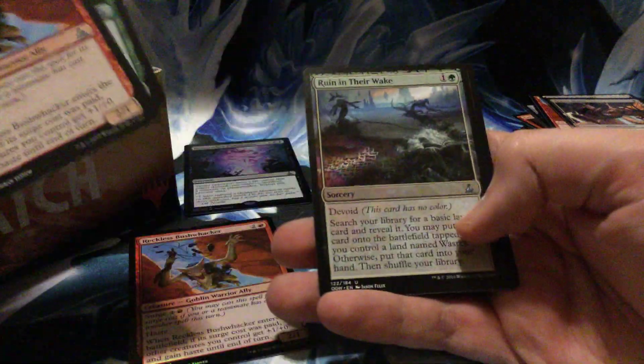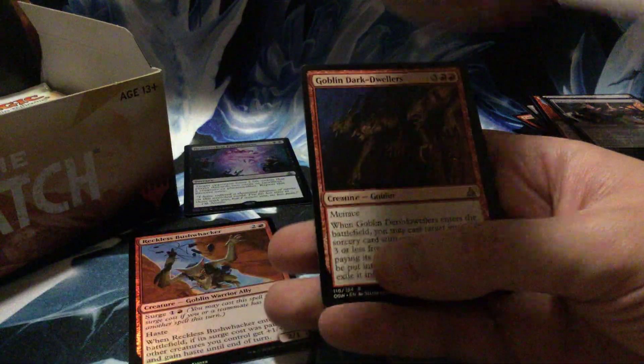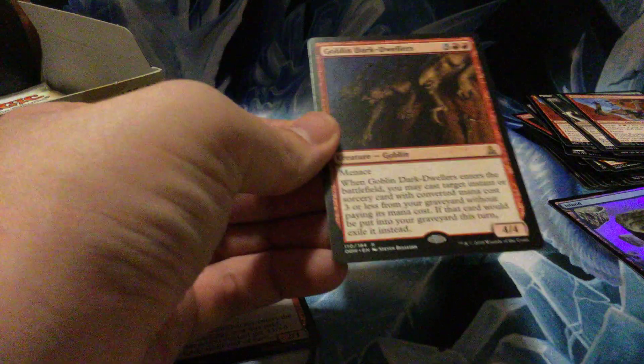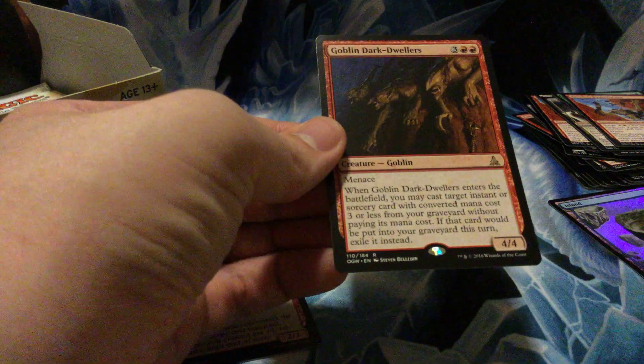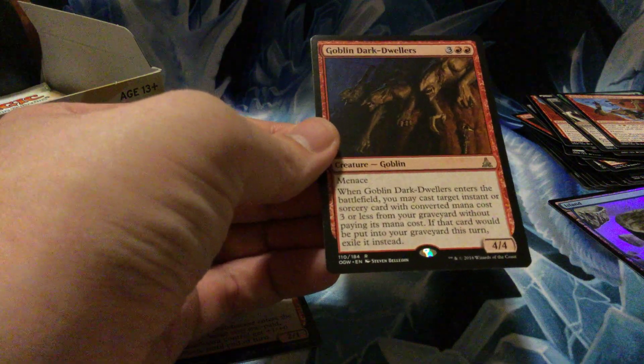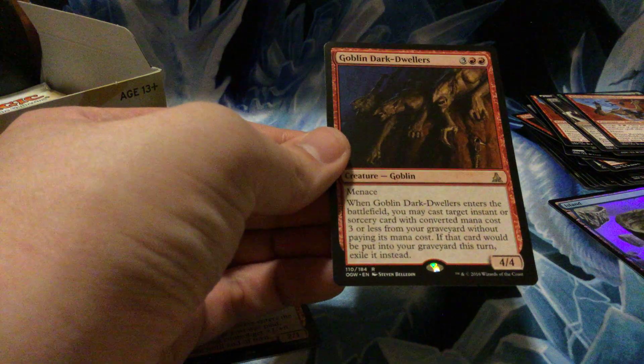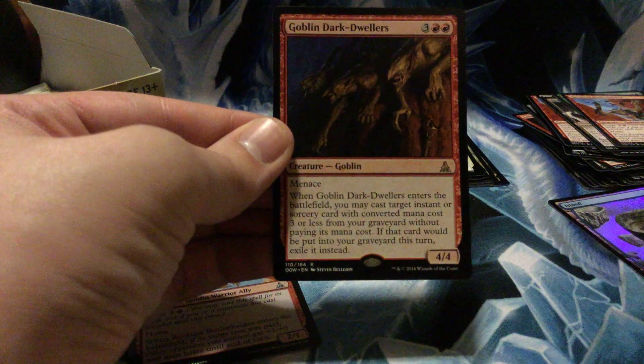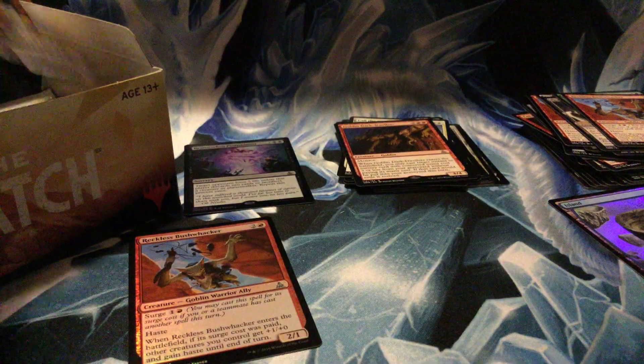Reckless Bushwhacker, Goblin Dark-Dwellers — five mana for a 4/4 with Menace. When it enters the battlefield, you may cast target instant or sorcery card with converted mana cost three or less from your graveyard without paying its mana cost. If that card would be put in your graveyard this turn, exile it instead. Like a Snapcaster Goblin — sort of.